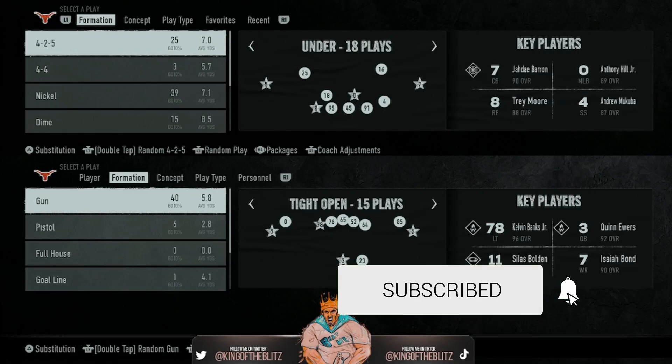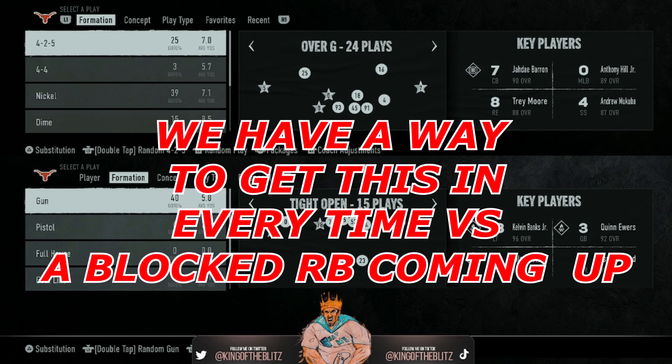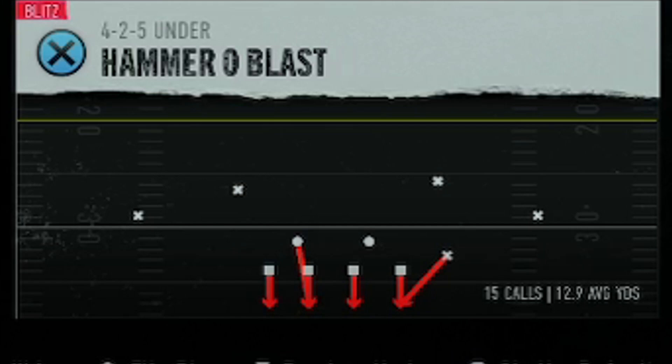What's up everybody, I'm JP Storm aka KOB aka your King of the Blitz, and we are going over the 4-2-5 defensive playbook. I have an ebook on this and I'm currently revamping all of our defensive ebooks for Madden 25 and College Football 25. This is from the 4-2-5 Under — a very easy, simple blitz called the Hammer O Blast.